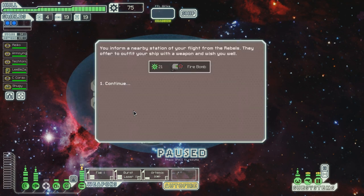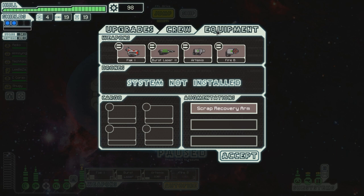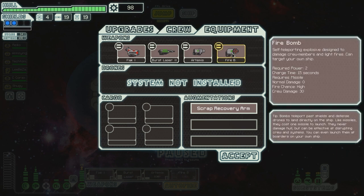You inform a nearby station of your flight from the Rebels. They offer to outfit your ship with a weapon and wish you well. A firebomb — not bad. It needs two power, but it's fairly cool because it causes fire. Self-teleporting explosive designed to damage crew members and light fires. Can target your own ship. It's 15 seconds, fire chance high, and crew damage only 30.